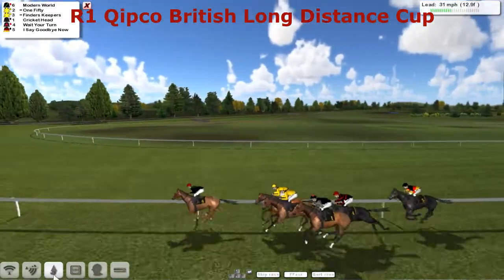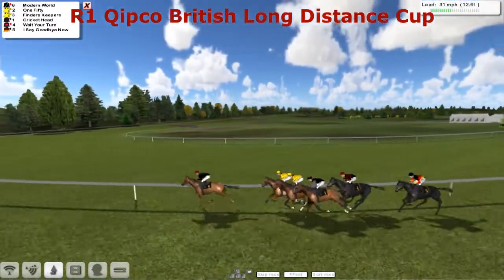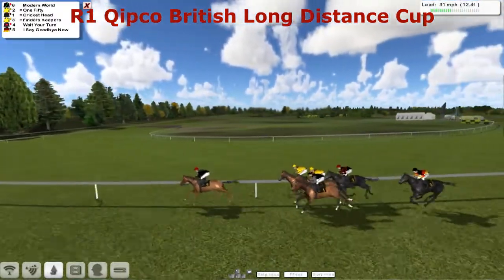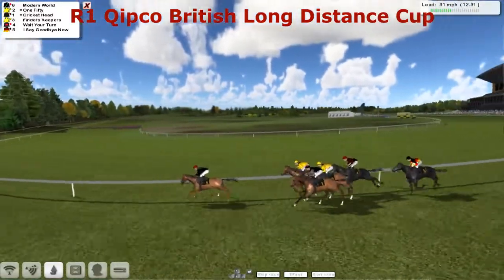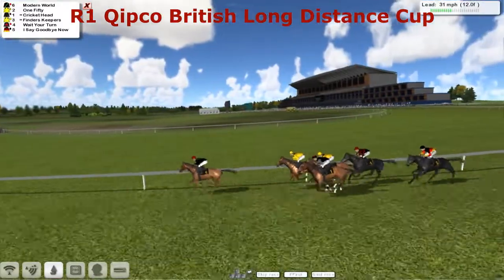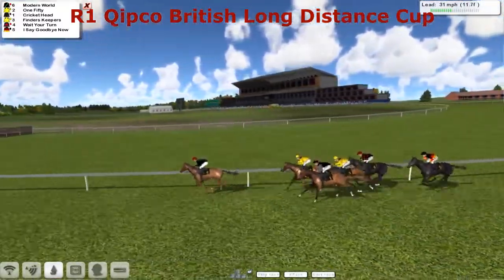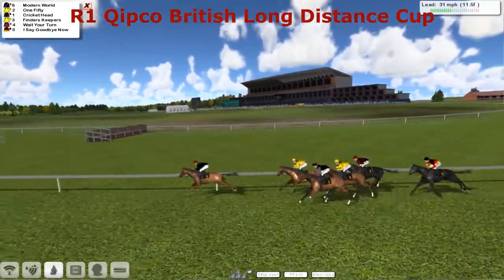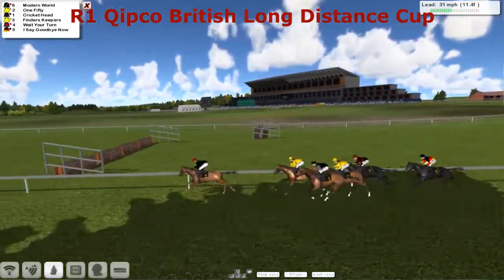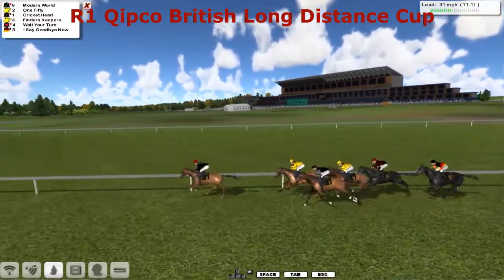From 150 and Finders Keepers — very similar colours there, except for the cap. And then we've got Cricket Head with the all black and the red star on the cap. And then we've got the favourite for Joshua Sutherland, Wait Your Turn, just sitting on the fence — probably not a bad spot to be sitting. And I Say Goodbye Now from Molly at Surfer.